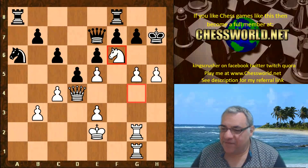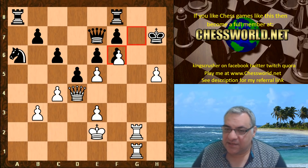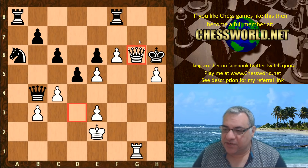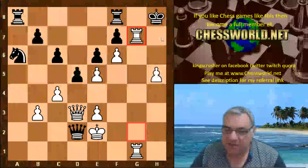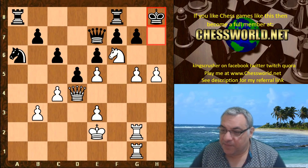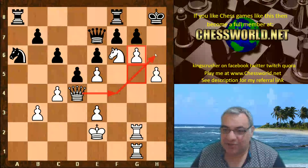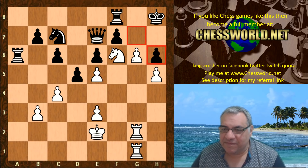Knight f6 check — getting a deadly passed pawn potentially on f6. Black sidestepped with King h8. For fun: g takes f6, g takes opens up the two rooks, then check. Rook g6 is absolutely crushing — or if King h8 then Rook g7 threatening mate on h7, and there's nothing black can do. King h8, g6, and if white has two moves: bish bosh. If taking, g7 is checkmate — let's just put that on the board for fun.